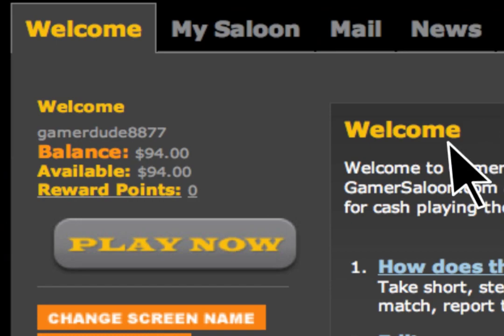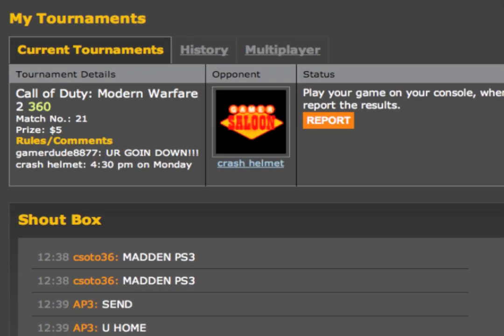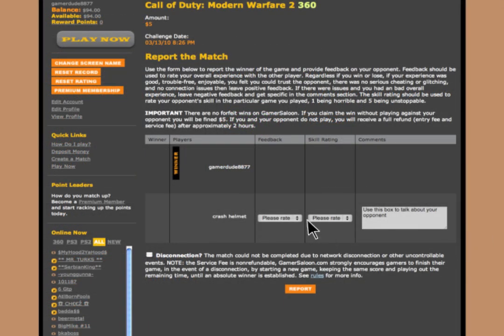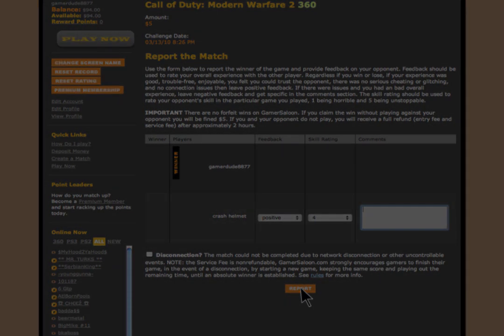Upon completion of the match, go back to the Current Tournament section on the My Saloon page to report your results. You can leave feedback and rate your opponent. Once the winner has been verified, the winning account is automatically credited.